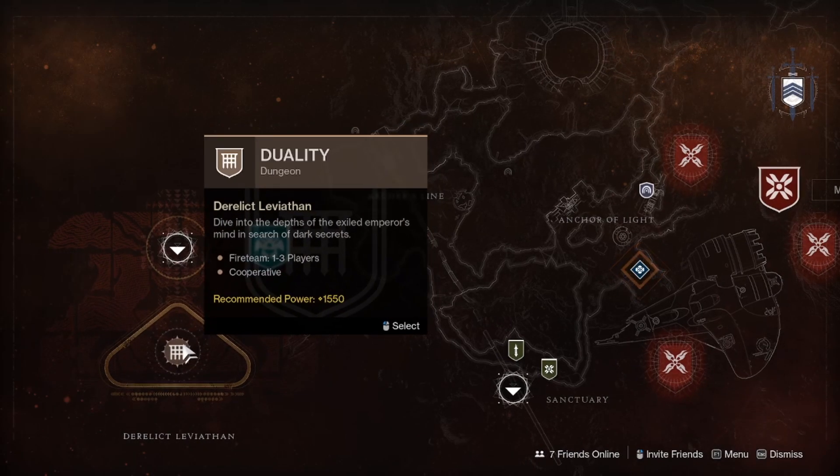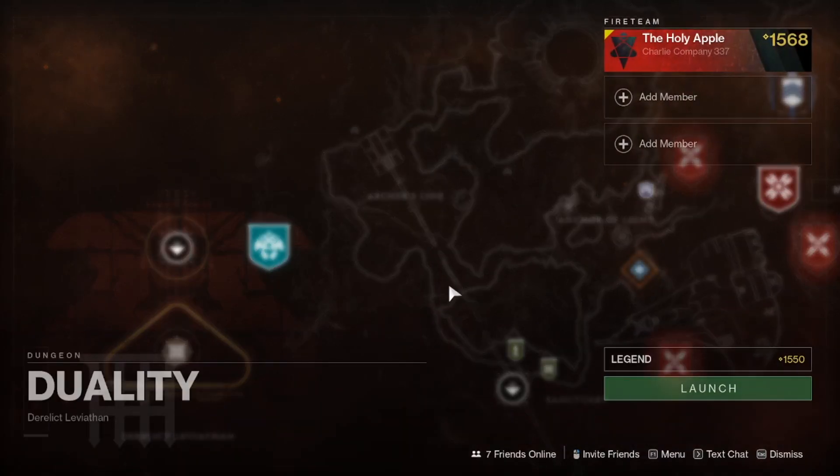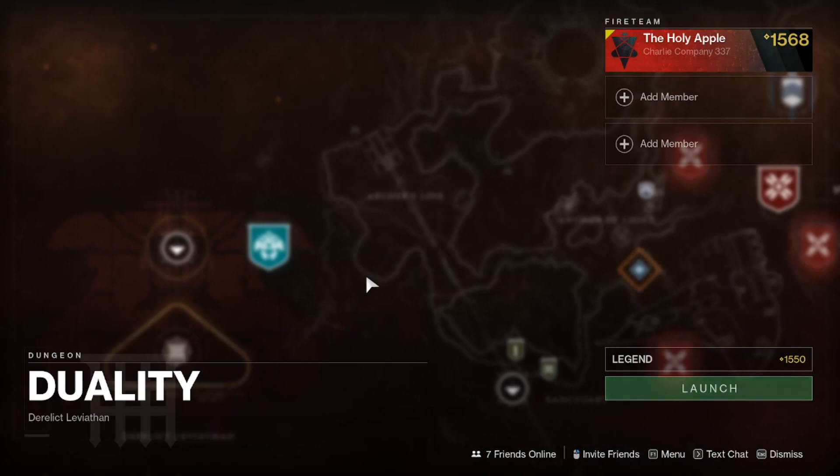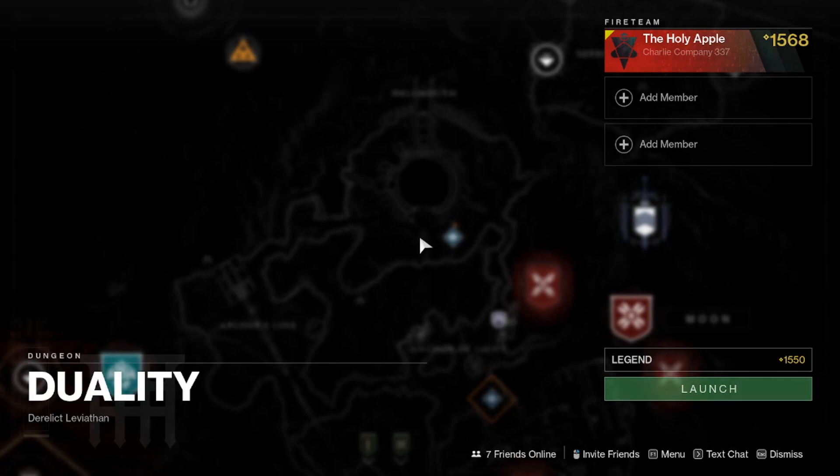Last but not least, we have the Duality Dungeon, which came out this Friday. This is tough — I'm not going to lie. We went through with a fireteam anywhere between 1500 and 1570 light level and it took us four and a half hours to beat, so use that as a scale for what to expect. Obviously when we get to around 1580 and higher light level it might be quite a bit easier to complete. The final boss surprised me quite a bit and was cruelly difficult — fair play to Bungie.